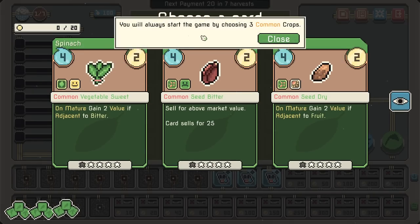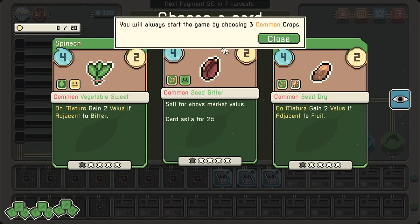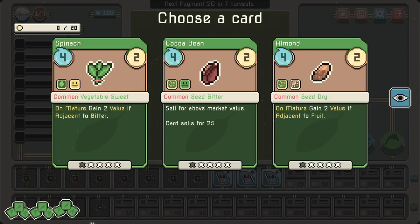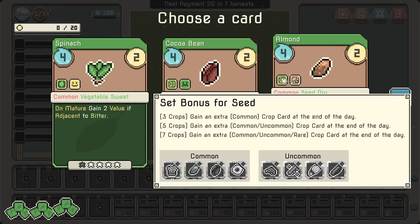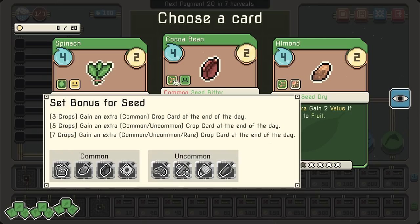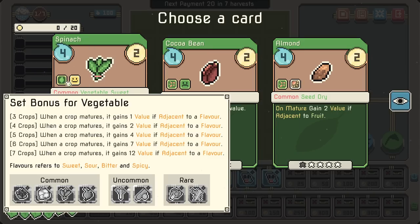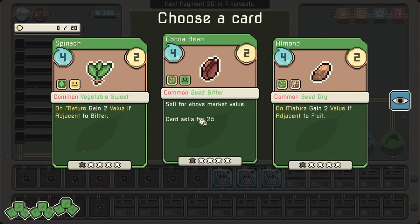This tutorial is so much better! You'll always start the game by choosing three common crops. I do know that we're going to be looking for some kinds of synergies, typically through set bonuses — if you've played an auto-battler or auto-chess game, you'll recognize the idea. The more cards of one seed type you have, you get extra bonuses. So keeping things within a similar vibe might be a good call.